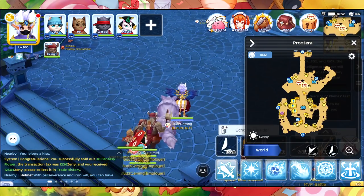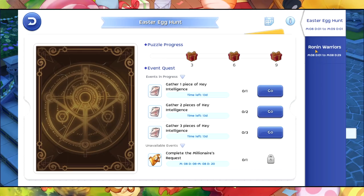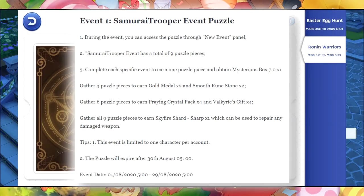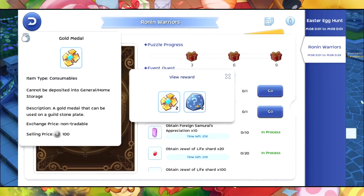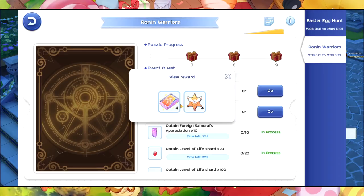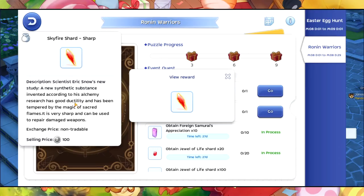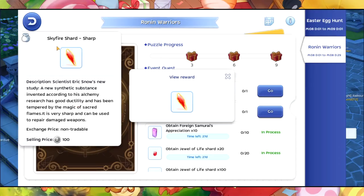Let's start with the event puzzle. We have Ronin Warriors and an Easter Egg Hunt — a total of two event puzzles added to the game. These are the rewards for Ronin Warriors: if you collected three pieces you receive this one, for six you get a Ring Card Back, and then for nine pieces you receive the Skyfire Shard Sharp, which can be used to repair damaged weapons.